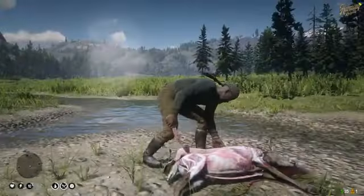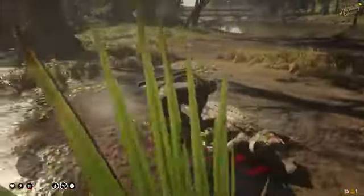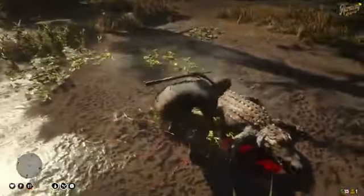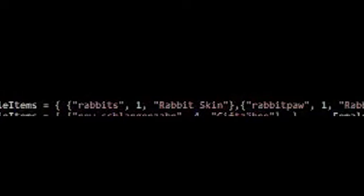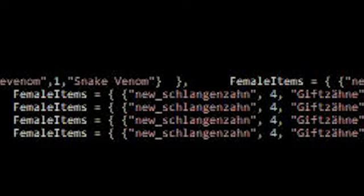The script contains every single in-game animal that can be skinned or collected. The items which they drop can be customized by you inside the config, and you can also select random amounts of loot. You can define different animal loots depending on whether it's a male or female animal.